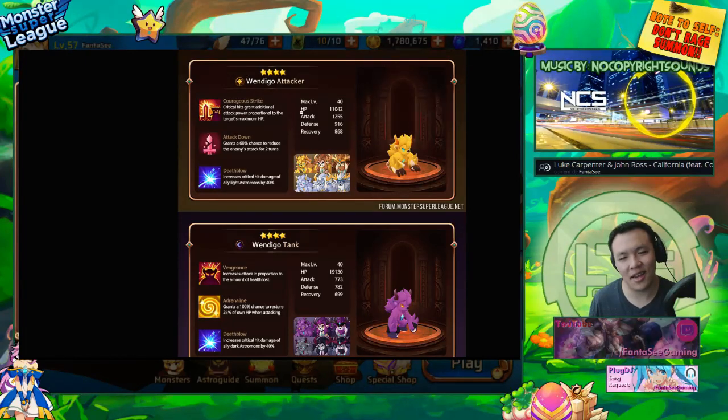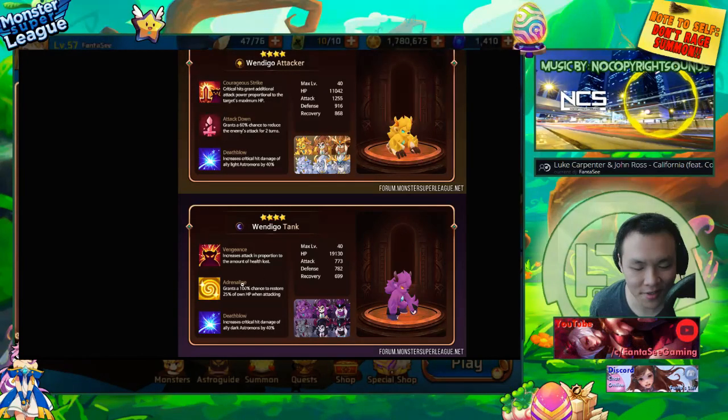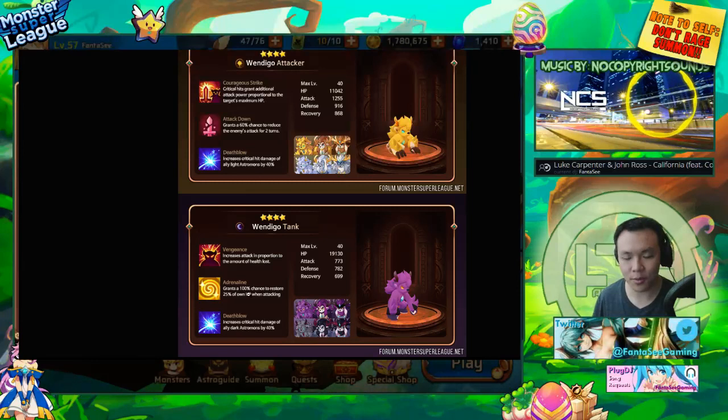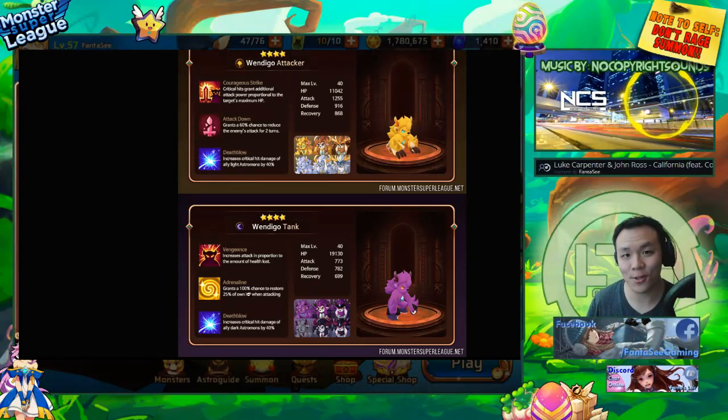This one's got vengeance and adrenaline — very interesting monster. I don't know how good vengeance actually is, but it could be really strong because if you attack it and it hits back with vengeance it might do a lot of damage, and adrenaline will help it self-heal. I was actually hoping I could get a monster with double vengeance and gem it with a leech set — that would be pretty sick.